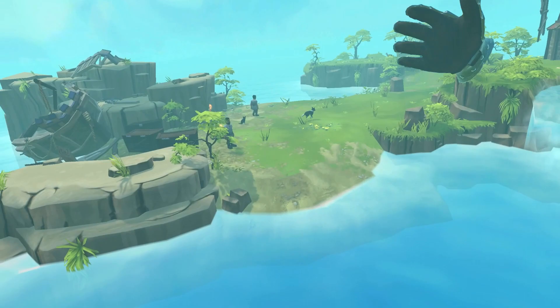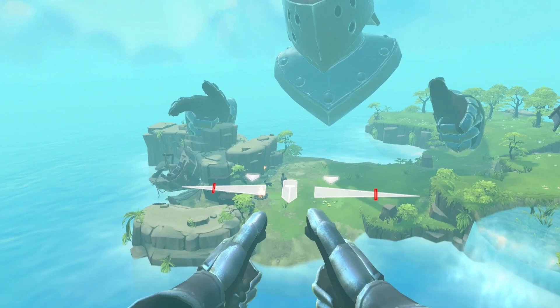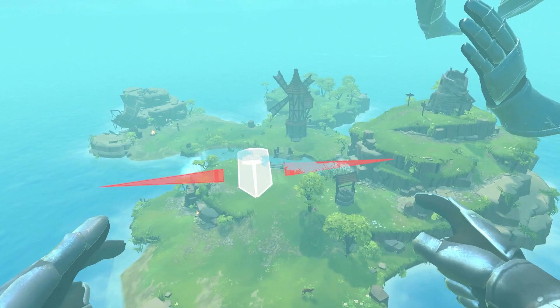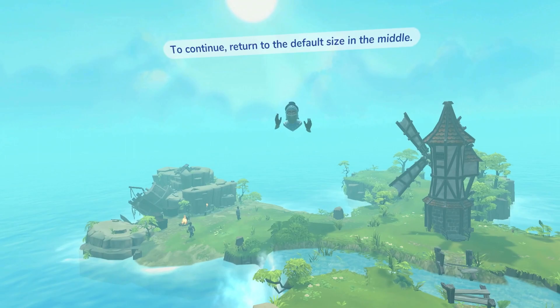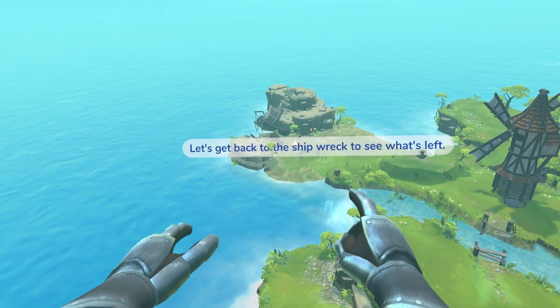To zoom out, grab with both hands stretched out and pull them together. I do not like how that works, but that's cool. To zoom in, grab with both hands close together and pull them apart. To continue, return to the default size in the middle. This island is pretty small. Let's get back to the shipwreck to see what's left. I don't like the moving — I have to literally grab and pull.